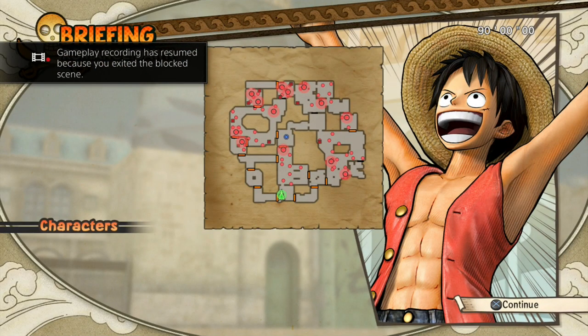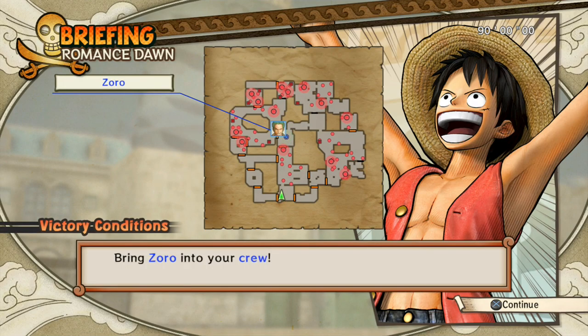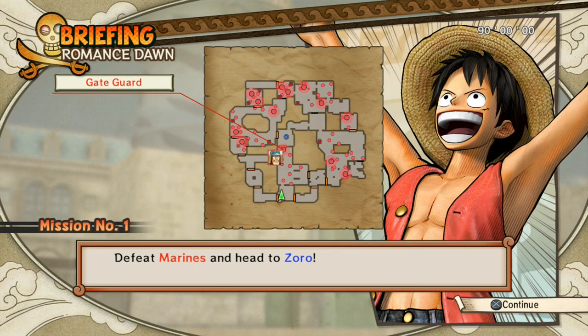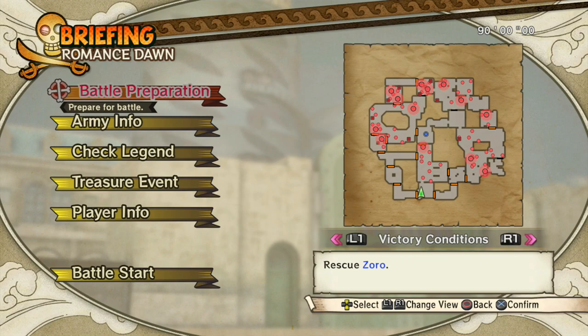Gameplay time! Oh yeah, here we go. Zoro's there — this level, I don't think, was in any of the previous games. Bring Zoro into your crew. Defeat conditions: fail to rescue Zoro. Defeat the Marines and head to Zoro. Okay, that seems easy enough.